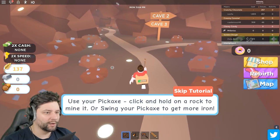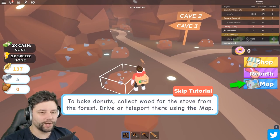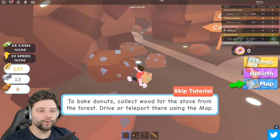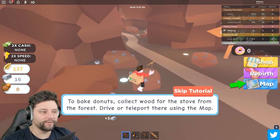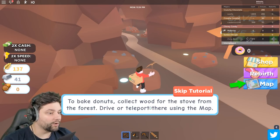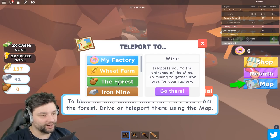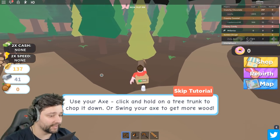Where does iron come in when we're trying to make donuts? Maybe it could be for additional machines, to build more machines in the future. We obviously need iron and stuff like that. Now to bake donuts, collect the wood from the stove - so to make the fire to cook the donuts, we need to burn some wood, which obviously makes so much sense. So let's chop a tree down.